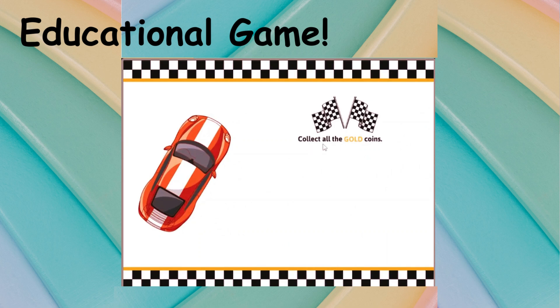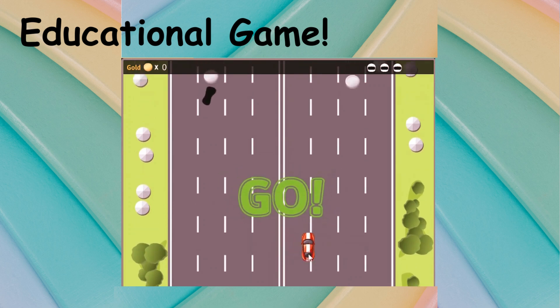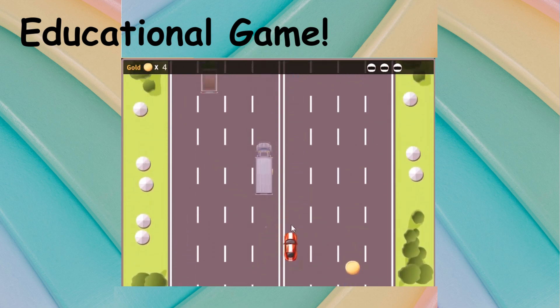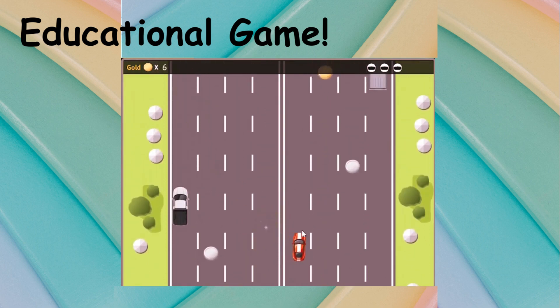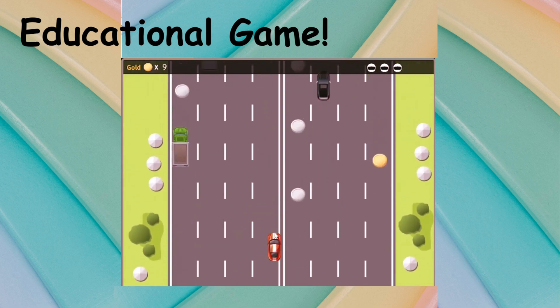Collect all the gold coins. Touch and hold anywhere to accelerate. Slide your finger left and right to steer.